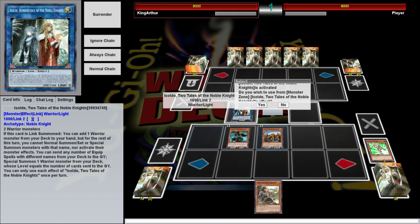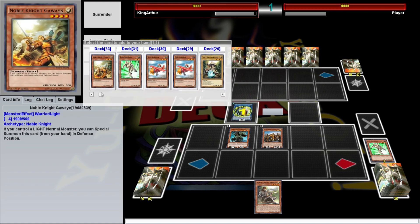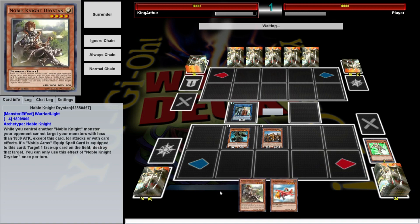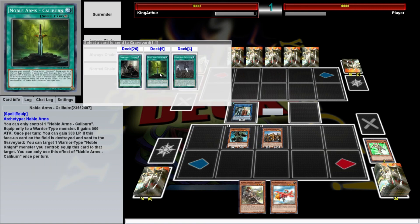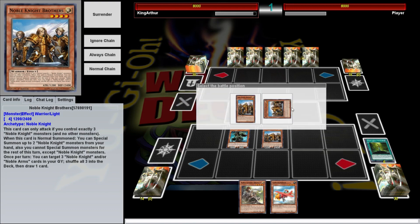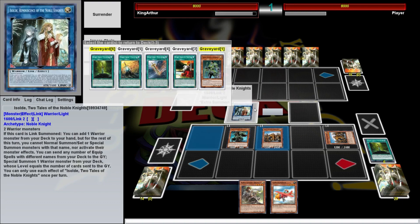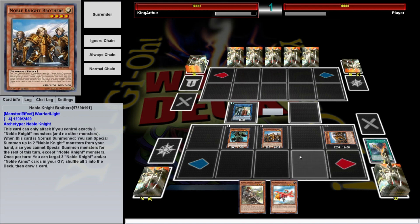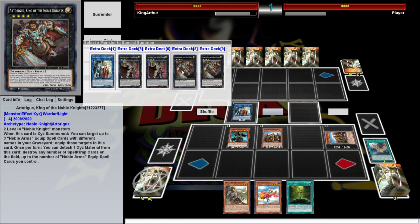Any two warrior monsters can be used to make Isolde — that's why we play Junk Forward, it's just a warrior you can special summon. Custanin's effect: if it's used for material for a Noble Knight summon, you get an extra normal summon of a Noble Knight. When Isolde is summoned you get to add a card from your deck to your hand, but you can't use its effects this turn, so we're getting Goblinberg because any level 4 is an instant rank 4.